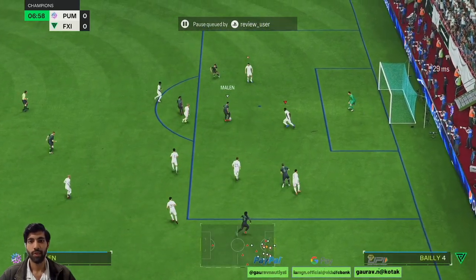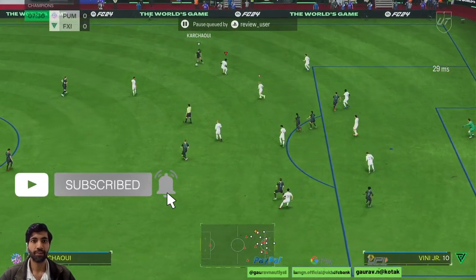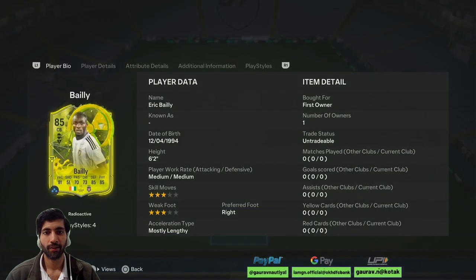Good block man, good block plus activated there. Hey guys, my name is Gaurav and you are watching Apaisa again. So today we are going to review this Eric Bhai card and this is an objective card from this radioactive promo.